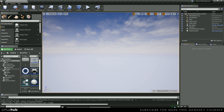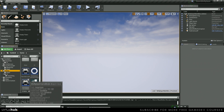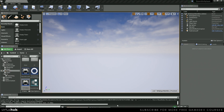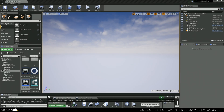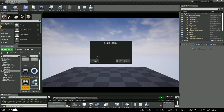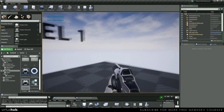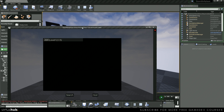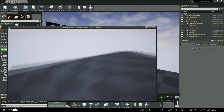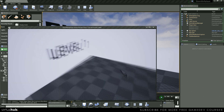First things first, let's jump into our game mode and get spawning working correctly. In our multiplayer game mode we don't have anything in here right now. To show you what we're going to be fixing: when we press online host the server and then try to join, our character is not there — we're spawning with just the regular pawn, which allows us to move around, but we want the first person character instead.